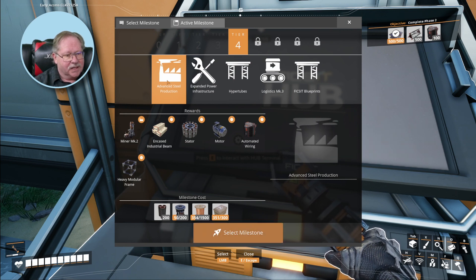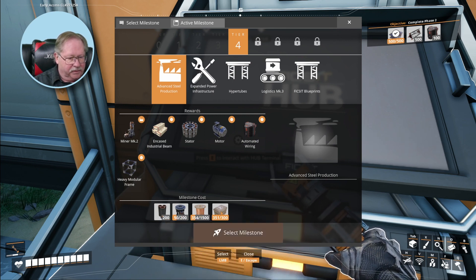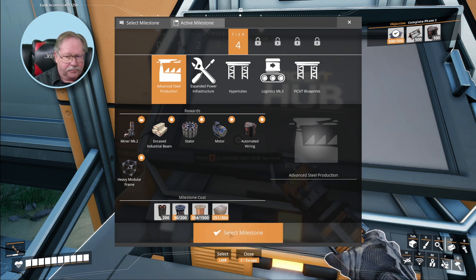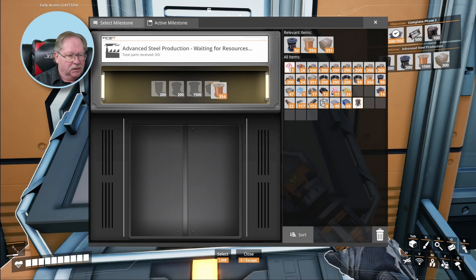Encased industrial beams. I'm gonna select the milestones so I can put it up there. I need... steel pipes. And I need rotors, wiring — I've got plenty of wiring laying around, and I've got plenty of cement already. So I'm gonna select that milestone. Wiring is right there.